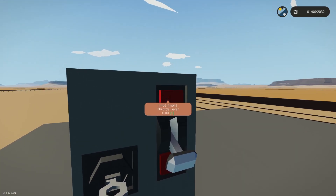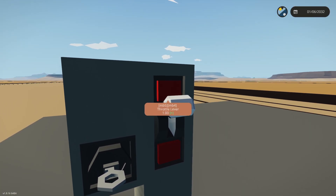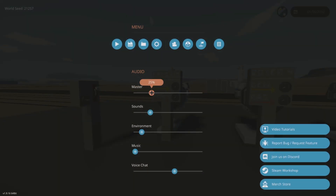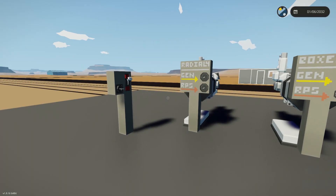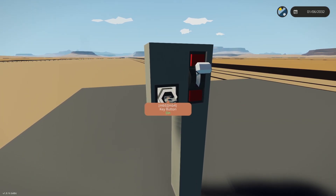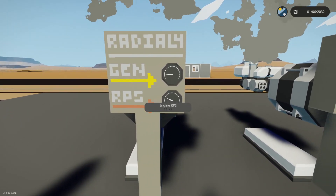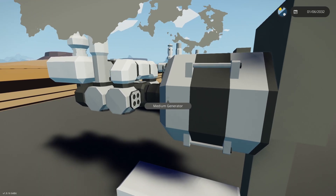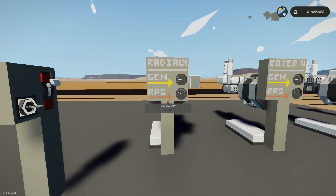Let's start our tests. First, let's put the throttle all the way up — I'm going to lower my game volume to about five percent because this is going to be extremely loud. All of these now have the clutch fully engaged, so let's see how they're all doing.